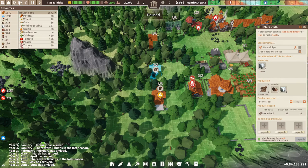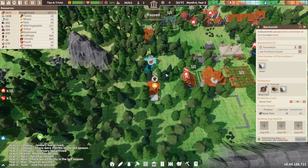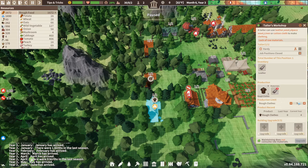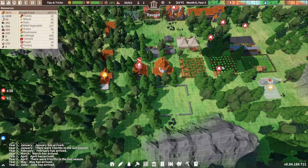Next you want to put down a blacksmith. Even though your settlers can go out and build things with the tools they start off with — I believe around 40 — those tools are going to start to go down. You need a blacksmith to replenish them; as you can see here my production limit is set at 40 so they keep a steady supply going. Next is the tailor shop, because in wintertime your settlers are going to get cold and need clothes. That's why the hunting cabin is important — it gets the leather, which the tailor workshop uses to make clothes.